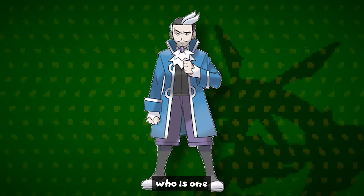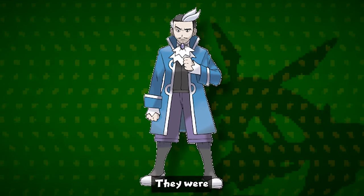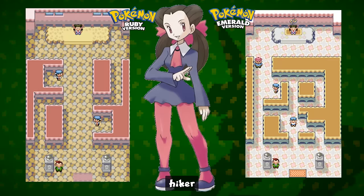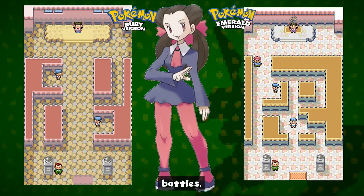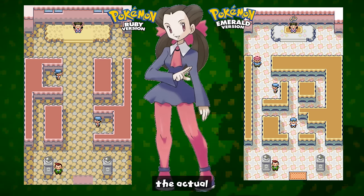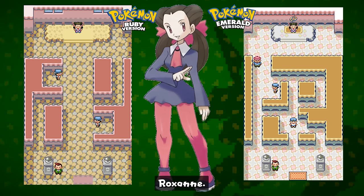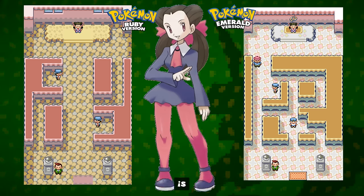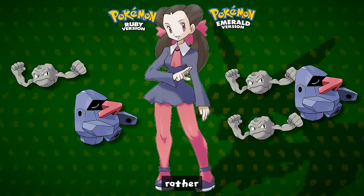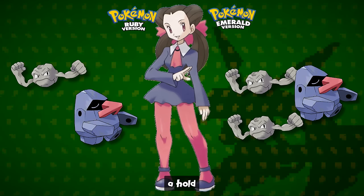Earlier we mentioned Juan as one of the gym leader differences, but he's not the only big change. There were loads of changes made to the gyms. In Rustboro City's gym, an extra Hiker Trainer was added in Emerald for a total of three battles. In Ruby and Sapphire, the gym design and textures are far darker, while in Emerald the gym badge design can be seen behind Roxanne. Roxanne also uses an extra Geodude but at lower levels — now level 12 rather than 14 — with her Nosepass holding an item.